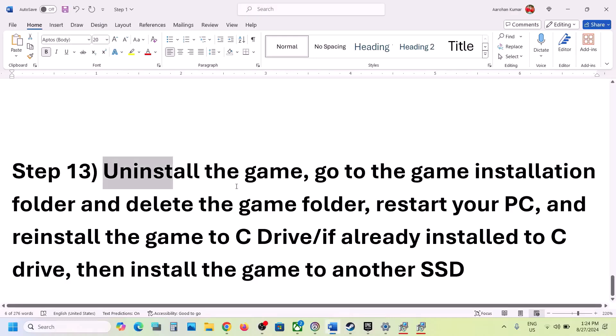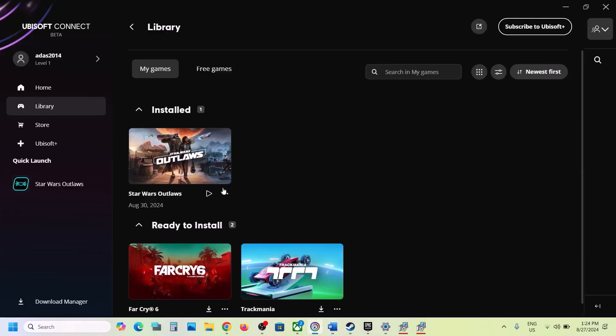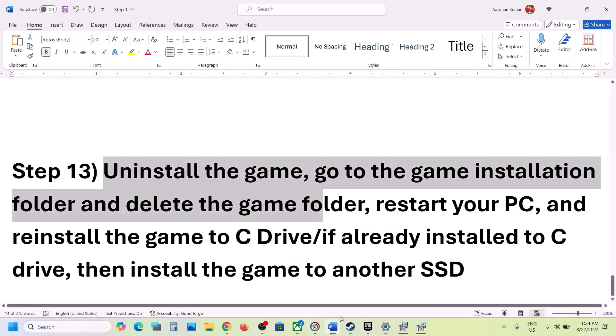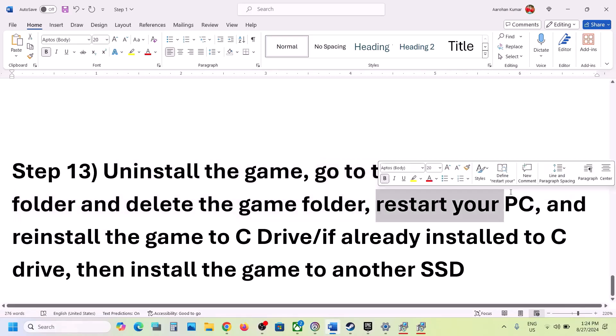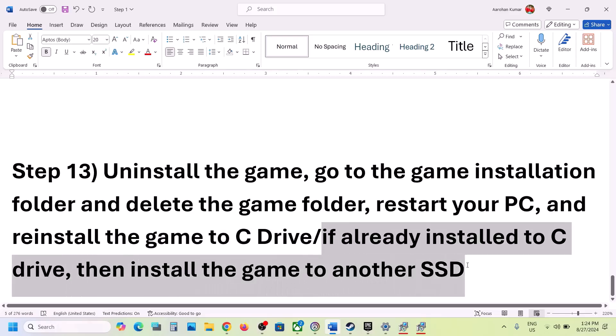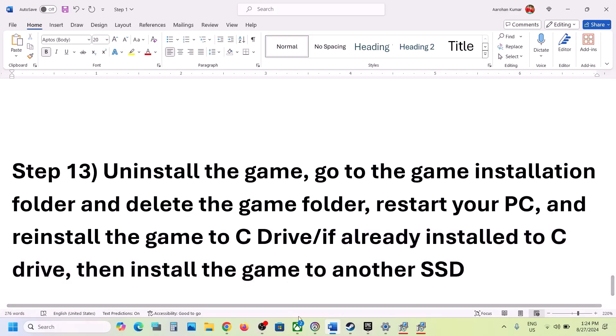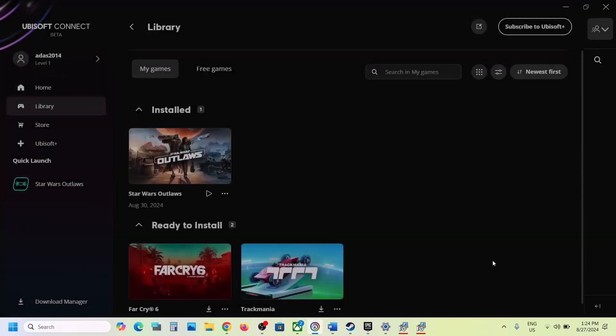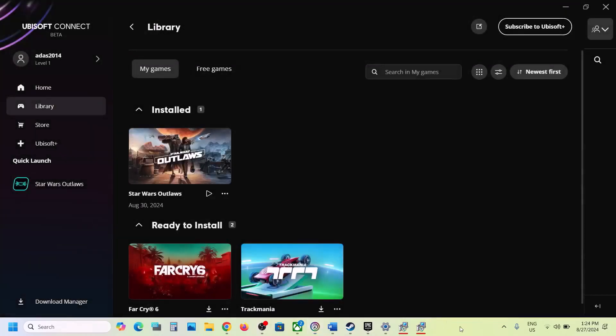The last step is to uninstall and reinstall the game. After uninstalling, go to the game installation folder and delete the game folder. Restart your computer, then install the game to the C drive. If the game was already on C drive, try installing it to another SSD and check. One of the steps shown in this video should help get the game running on your Windows computer. Thank you so much for your time — please like this video and subscribe to my channel.